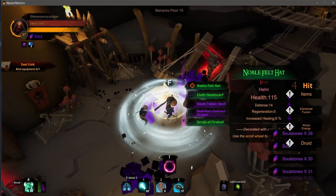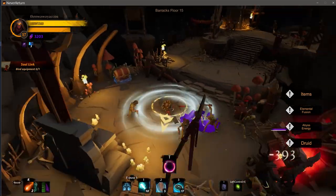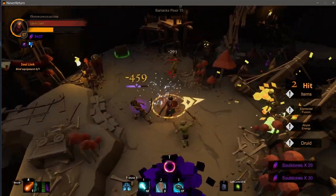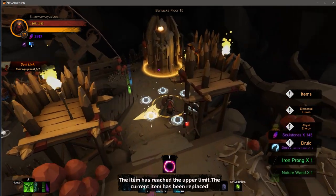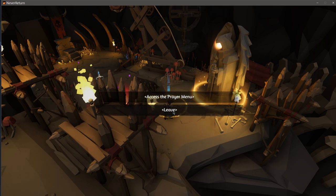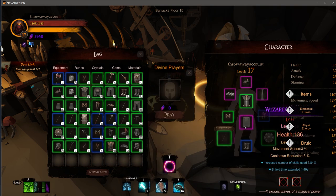Go through a few floors like this and then at the bottom middle you'll see a T indicator - that's basically a cooldown that lets you hearth back to the hub we started at. There's a bunch of guys here, we gotta go fast because he's gonna start calling more. Let's throw some shocks out. Okay they're all dead. Now this is really important - pay attention to the prayer menu. I have a ton of loot from this run.